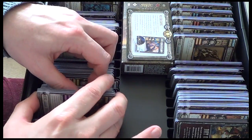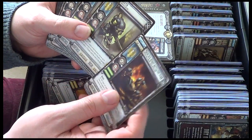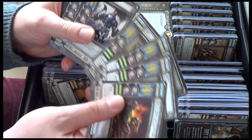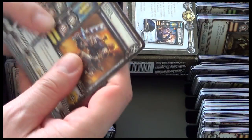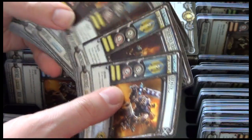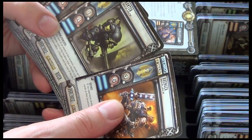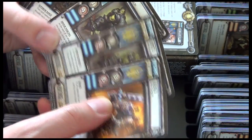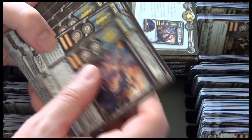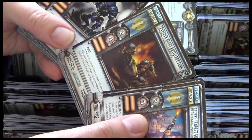In green we have a Trencher warrior — the Trencher Heavy Artillery Team, one card — and a Hunter Warjack, three copies. The Hunter has armor piercing. In yellow we have the Avenger, one copy, and Trencher Heavy Artillery Team, three copies. In blue we have an Avenger and two Hunters. In orange we have the Arcane Tempest Gun Mages, two copies, and the Heavy Artillery Team Trenchers, one copy.